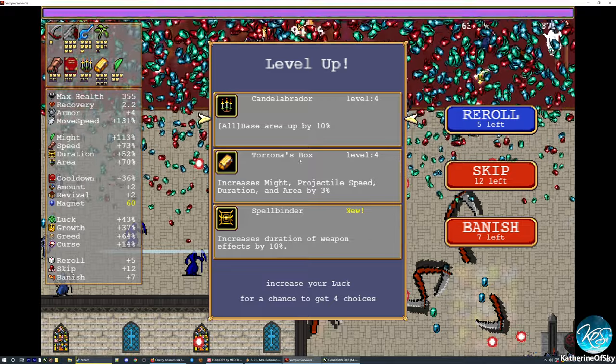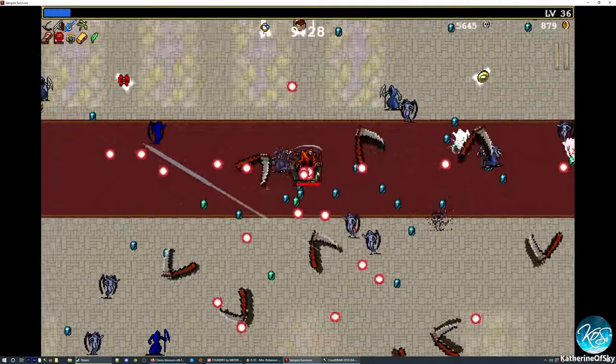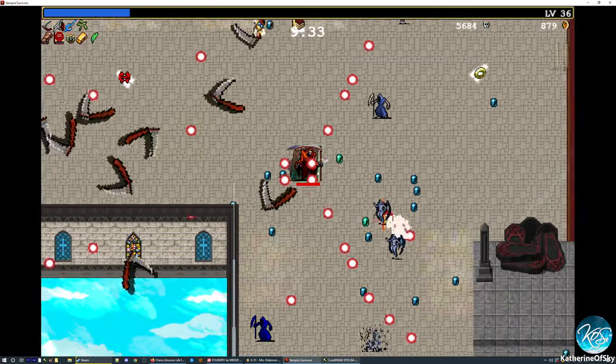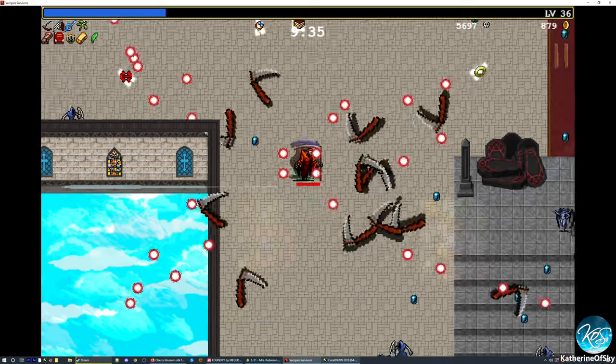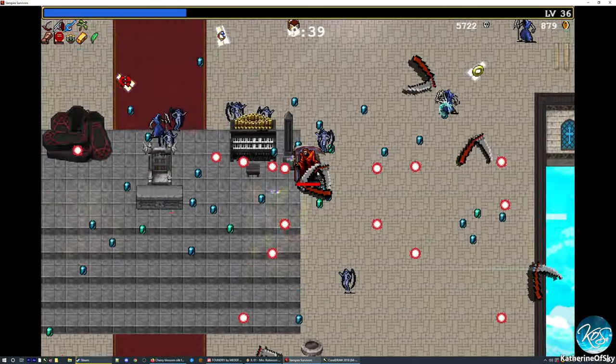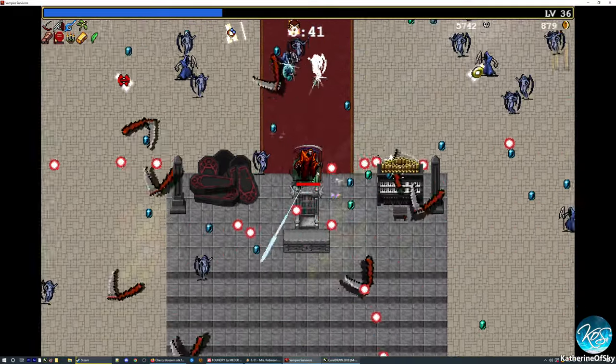Let's go to Torona's box. I think we'll try to get the thing, even though it gives us 100% curse — the enemies do not seem to be that bad right now. That could change by the end of the game, but it seems to be okay.